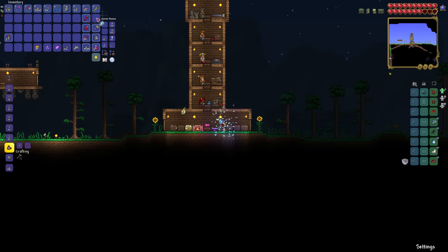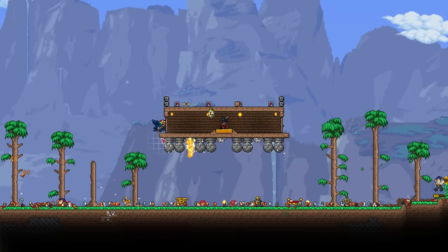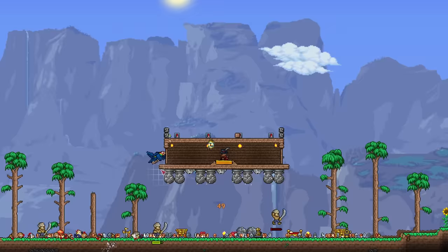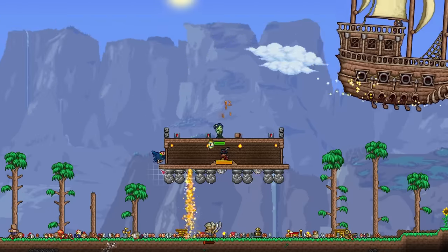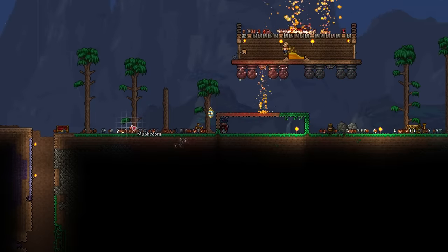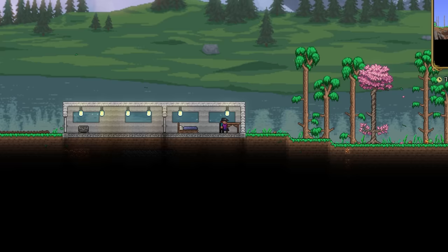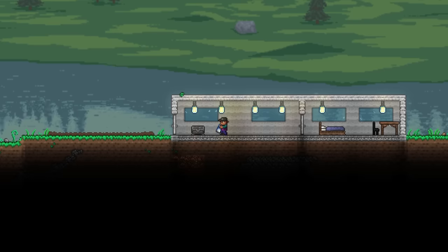Just to add insult to injury, the game decides to throw the pirate invasion at me — an event I was definitely not ready for. The actual pirates aren't too difficult with my basic trap, but when the Flying Dutchman arrives I know it's about to suck. I have no real way to damage airborne enemies and am forced to take it down with pretty much only dart traps. It takes a full 20 minutes — long enough to leave my room and make a glass of chocolate milk.